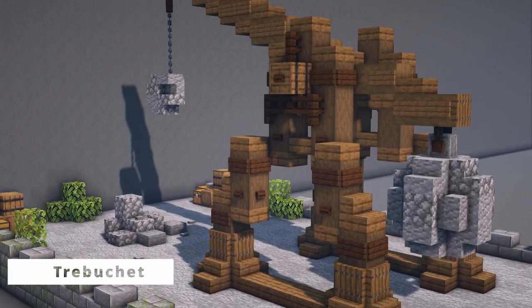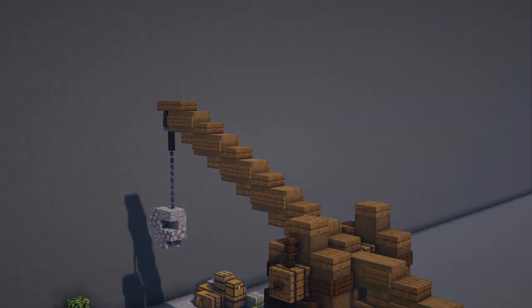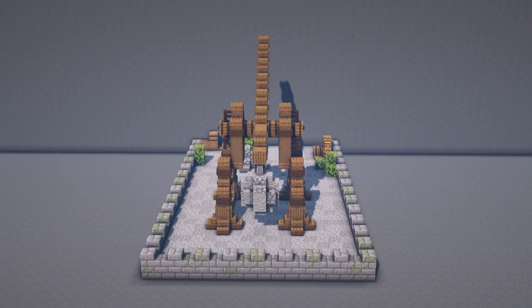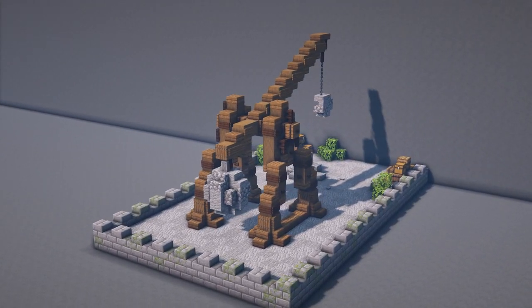Things begin to increase in size as we look at number 4 — here we have a trebuchet. The trebuchet is similar to the catapult but has a longer range and operates by using a counterweight at the front that falls down, swinging the arm around and throwing the projectile.